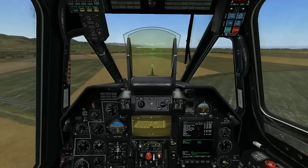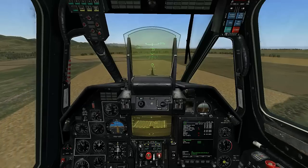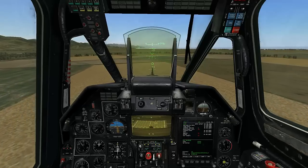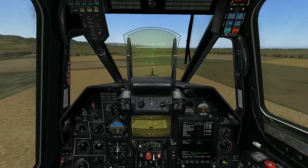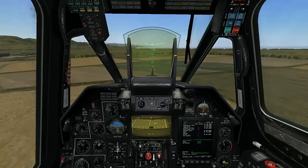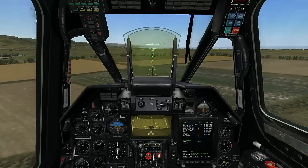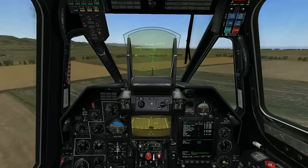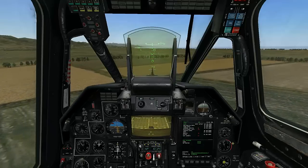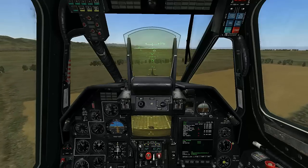Once we're within range and the C icon has appeared on our HUD and our display indicating that we're clear to fire, we can hold the Weapons Release to fire the rockets. I'm trying to go for a higher attack angle so I can get more rounds on target.